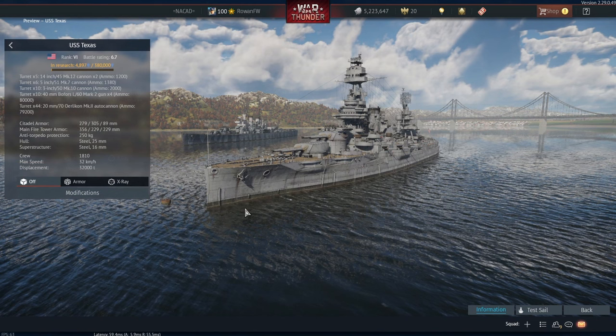Then finally for our tech tree additions and our first new rank 6 vehicle: USS Texas, a famous American battleship. In War Thunder you can describe it quite simply as a Wyoming hull with the firepower of a Nevada, having 10 14-inch guns but the same vulnerabilities as the Wyoming with a somewhat vulnerable frontal ammo rack. The Texas has the same reload as the other American 14-inch armed battleships, going from 52 seconds to 40 depending on your crew skill. It does also have a very good anti-air suite, though sadly not the 5-inch 38s as dual purpose armament.